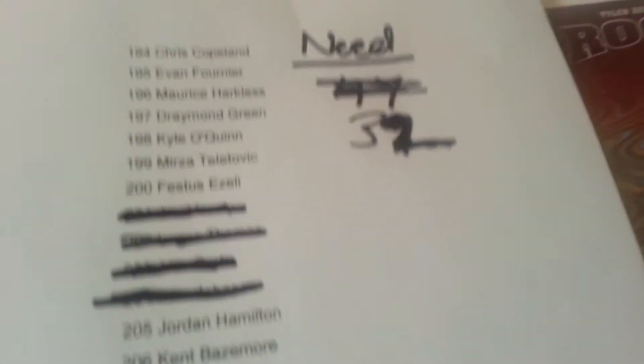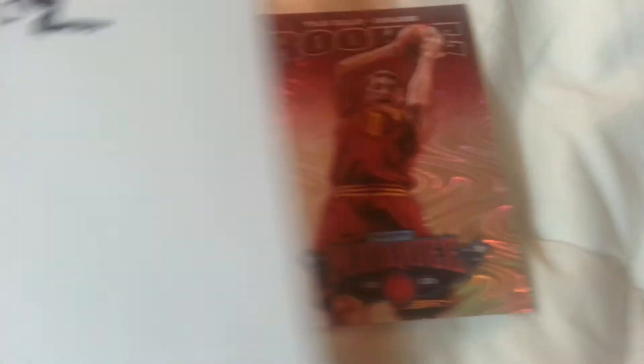So let's get into what I need. I only have 32 cards left now in this Rotorama set. This is what they look like - here's a Tyler Zeller, that was one of the ones that Parang Raz sent me. So these are the ones I need. This is the point where you pause the video and check to see if the one you have is the one I need. I'm not going to go read them all because there's 32 of them - I want to save some time.